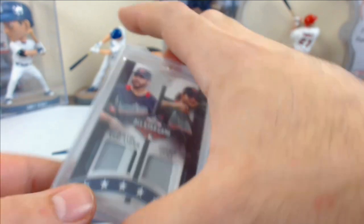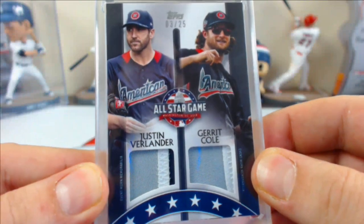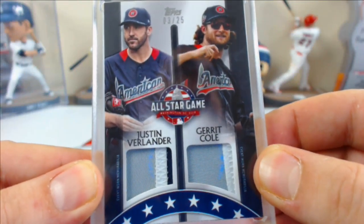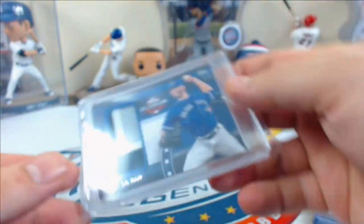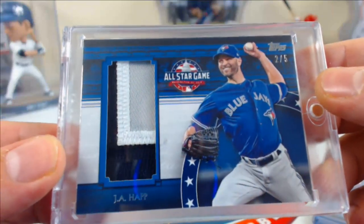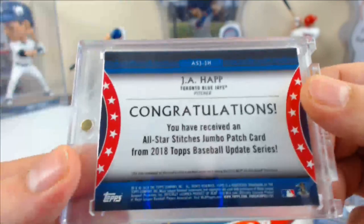Second main random hit — this is a multiplayer card, but Robert owns both players, so this one doesn't need to be randomized. Nice dual All-Star game patch: Verlander and Garrett Cole, 3 of 25. And the J.A. Happ All-Star game jumbo patch, 2 of 5 — a jumbo patch card.